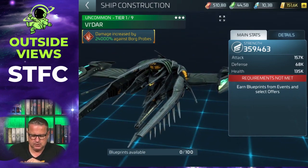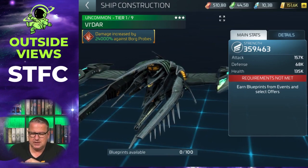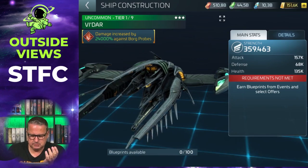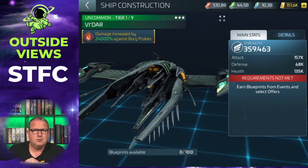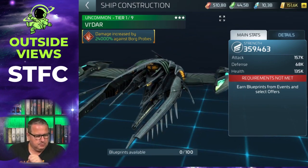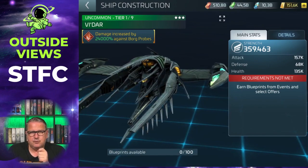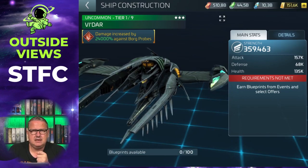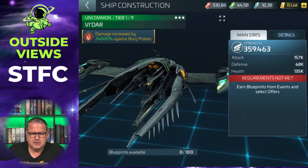That is a very important thing about this ship, because with it you can easily shoot Borg hostiles. When I'm done showing the ship here, I will show you the first places where you can shoot Borg with it right out of the box, so to speak. You need 100 blueprints for it, and you'll want to know where to get them. You get the blueprints through the event stores — for example, with the Cosmic Cleanup event that runs every week, where you can get Vida blueprints.